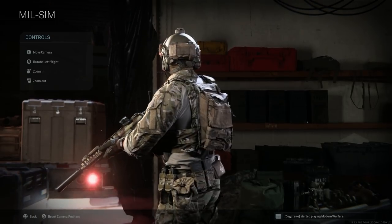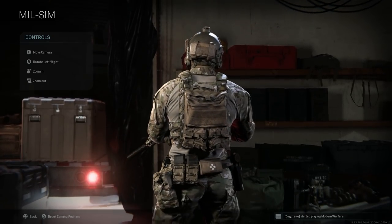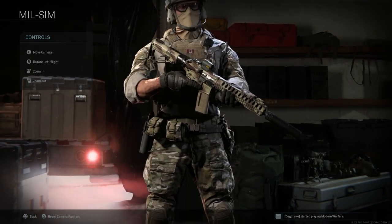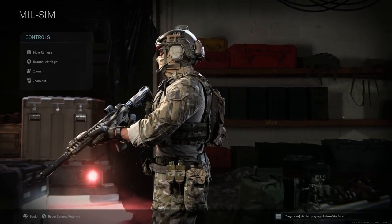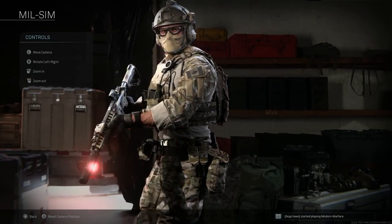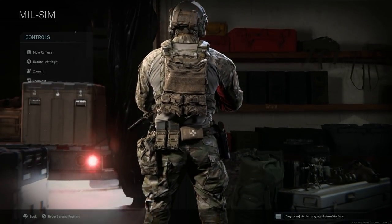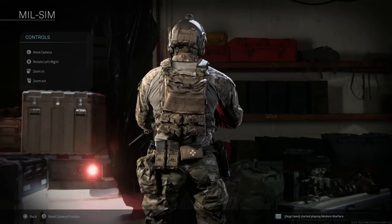The first JTF2 outfit features multicam fatigues with the M4 kit as close as possible to a Colt C8. He's got a FAST MT-style helmet, battery pack on the rear for NODs (with the NOD mount visible but no NODs attached), a balaclava, tactical goggles, contacts, a tactical plate carrier, radio in the front, med pack on the back with extra magazines, pistol magazines on the left, and a pistol holster on the right. Really reminds me of a Navy SEAL loadout.